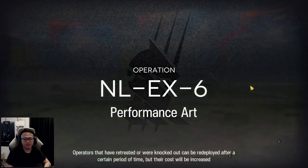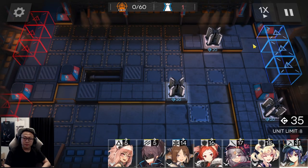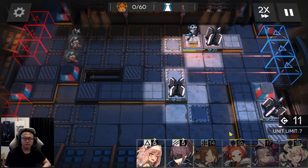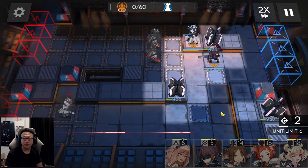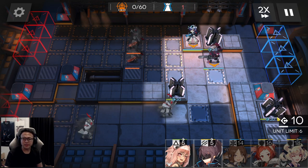NL EX6, Performance Art. You begin the stage by placing Chen over here facing downwards. Then follow up by placing your Melee Damage Dealer right over here facing downwards as well, so that you'll cover 2 lanes.